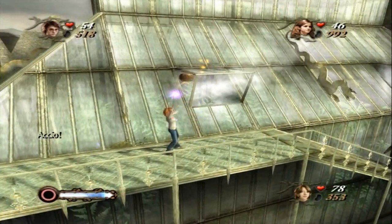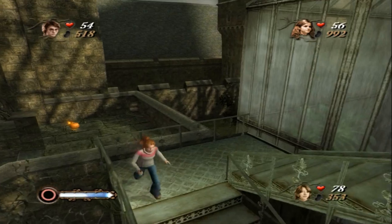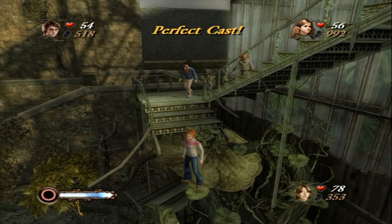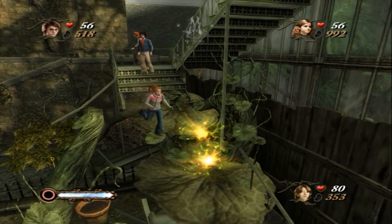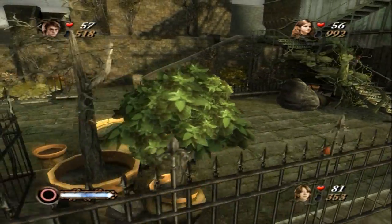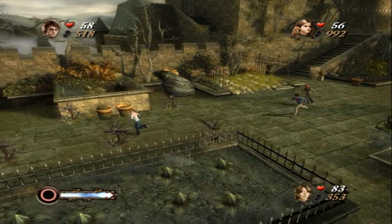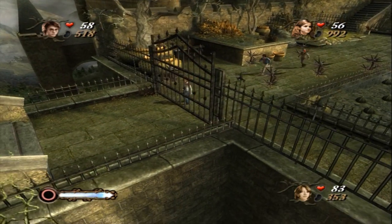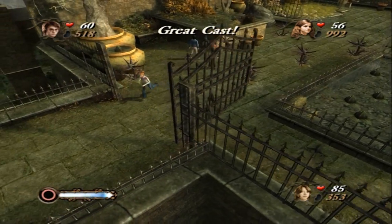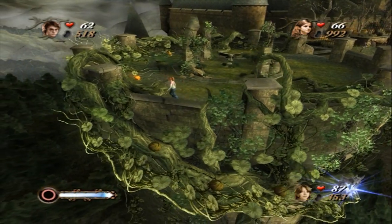There should be a gate near the entrance to this level which we have been through before, but we didn't have the means — sod off. I was not in possession of the right spell. And there was something on the edge of the tower, right near where we got the spell book. So here we go.